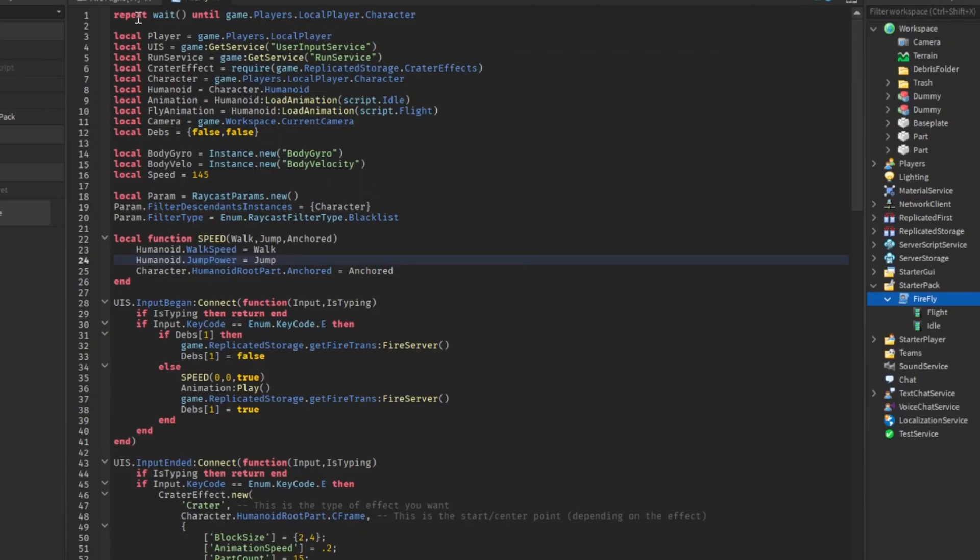In the script, we're going to repeat wait until game.Players.LocalPlayer.Character. What this does is make us wait for the character to load before the whole script starts, so we don't have any errors locating the character or the humanoid. Then we're going to locate Players, get UserInputService, get RunService, and get CreatorEffects — then the character, humanoid, and animation. We're going to load the animation after we get the humanoid, get the fly animation as well, and locate the camera using game.Workspace.CurrentCamera. Then we're going to make a table storing two boolean values — false and false — which will help us track if the fly state is on or off.